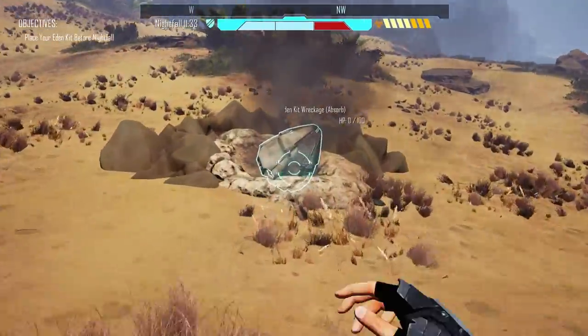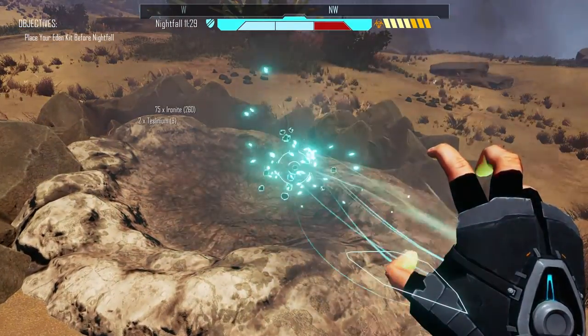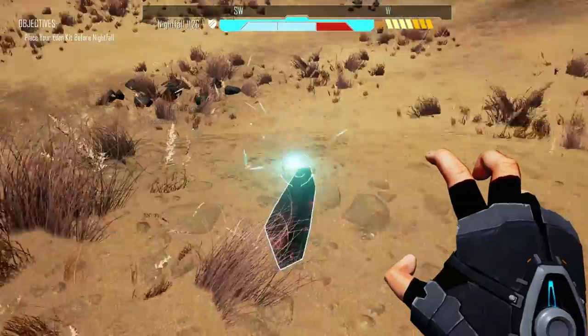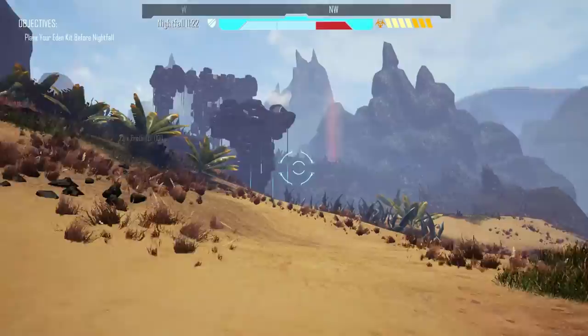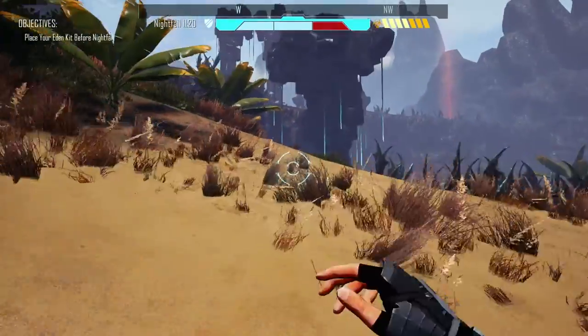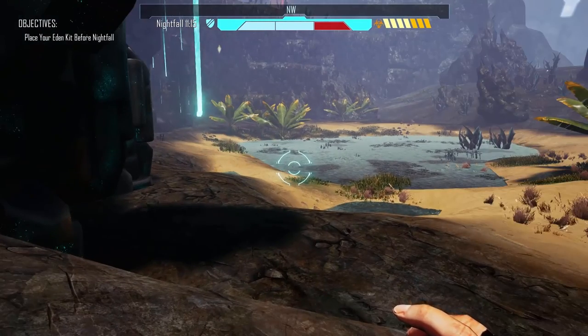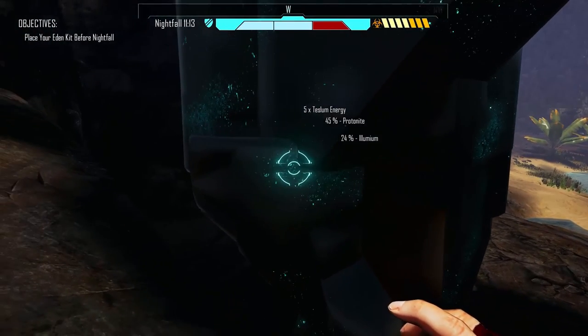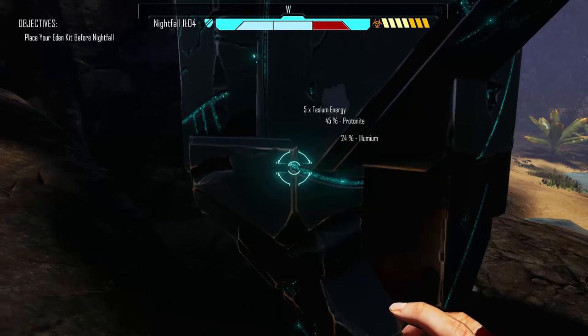I'm wondering what those are — let's go take a look at those and then we'll decide where we're going to build our home. Seeing all kinds of red and I'm not a fan of that. So this is kind of like a tree — it gives us ilium and protonite, and it also gives us energy.